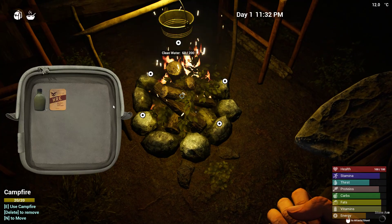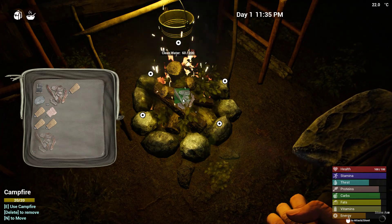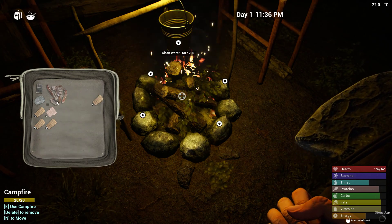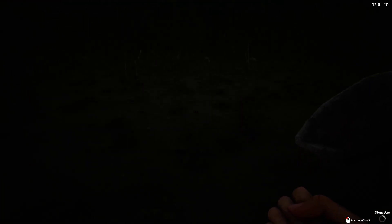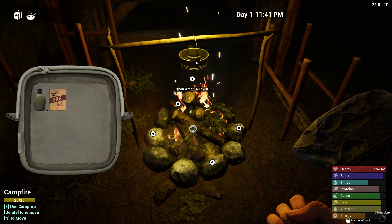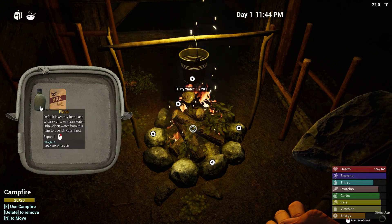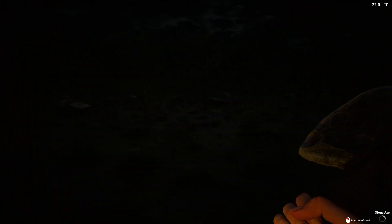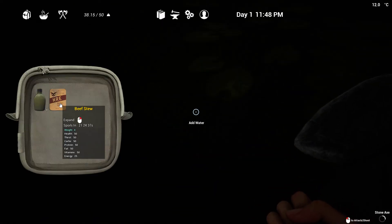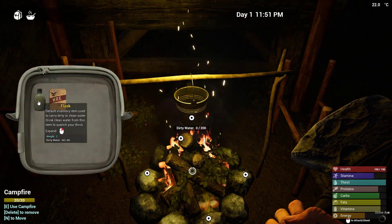I can only do two firewood at a time — I probably need to put some in the campfire to keep it going. Oh, that's what I'm talking about — you can put the bark chips in the fire, and I had a crap ton of those. So there's clean water in it now. We'll drink, drink, drink, drink and then we're gonna go get some more. Pretty much we're gonna have to constantly be doing the water thing, keeping it nice and full so we don't die.